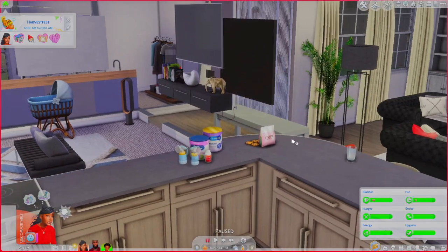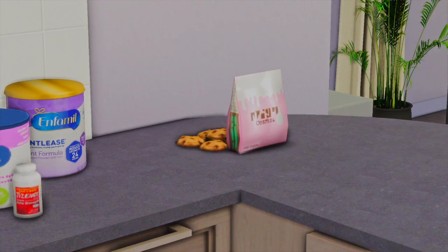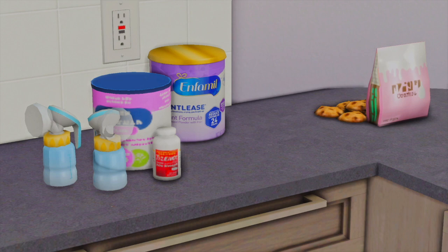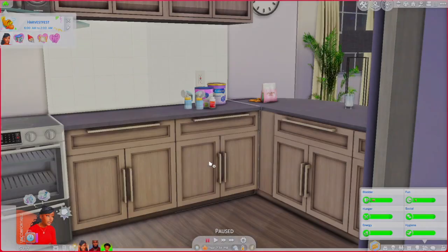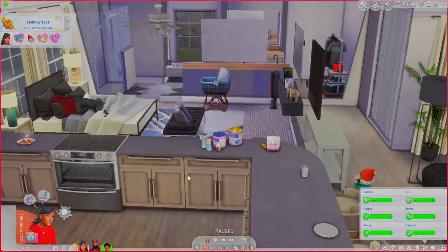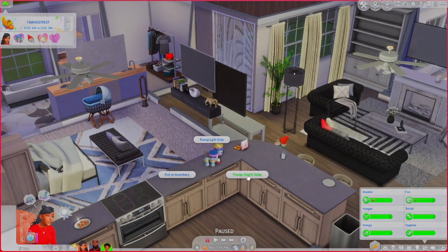So over here we get the formula as well as the lactation pumps. We get some cookies if your sim is having trouble lactating milk, and we also get Tylenol — I believe the Tylenol is for when the milk becomes too much in the breast. And I believe the mod is actually only for her patrons at the moment, so I'll leave that in the description box below. It is going public April 15th if you want to wait for that. So these are the lactation pumps.